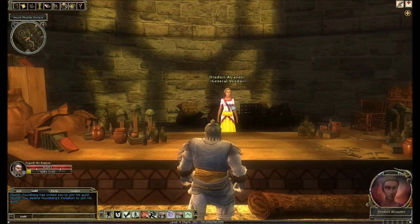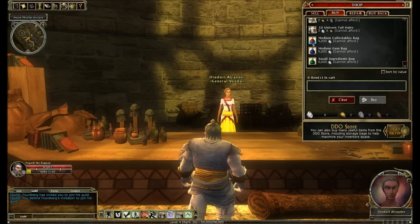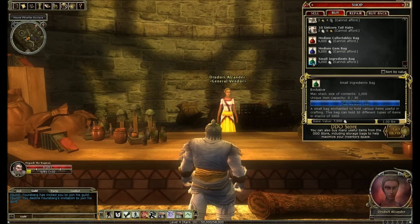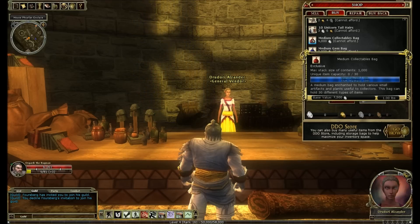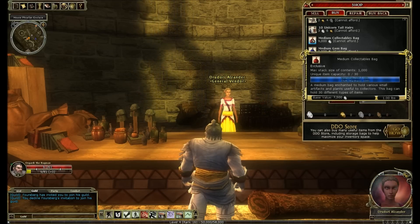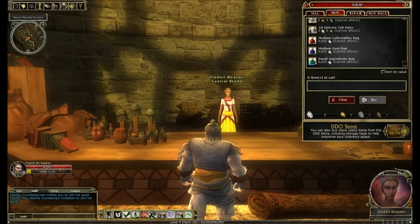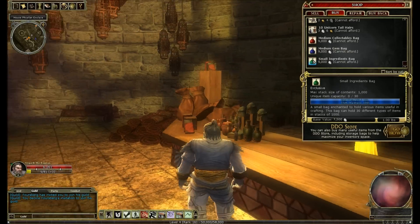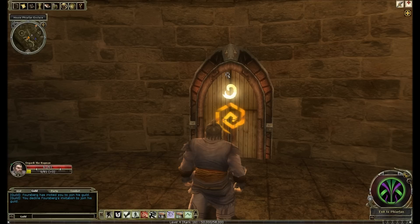The shop is called the Erstwhile Emporium, and Drudori Alzander here has three bags she will sell us: a medium collectibles bag which will hold 30, a medium gem bag, and another small ingredients bag. Now the thing with all of these three bags is that they're marked as exclusive, which means you can only have one of them in your inventory at a time. However, you can have more than one of them in your bank, or in your shared bank if you have that facility. So that's probably the same small ingredients bag Brusetius just gave me, so it wouldn't be that useful to buy one unless I wanted extra storage space. And the way that you get ingredients, you really are going to want several of those in the bank eventually.